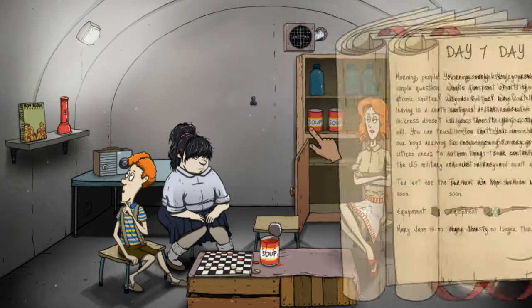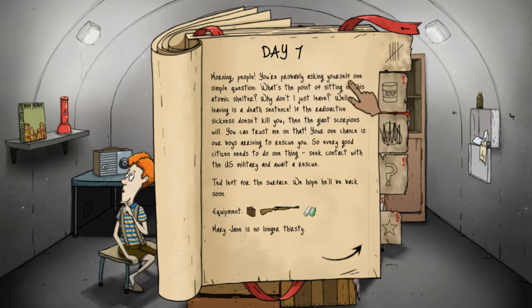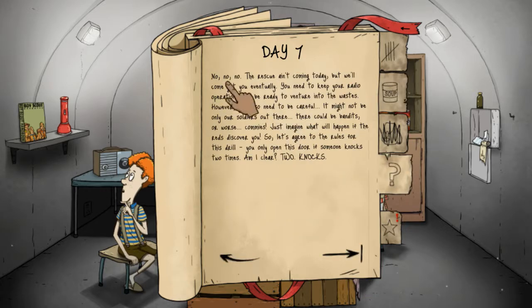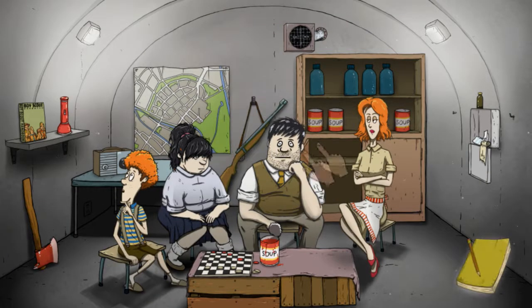Day seven. You're probably asking yourself: what's the point of sitting in this atomic shelter? Well, leaving is against the death sentence - if radioactive sickness doesn't kill you then the giant scorpions will. Your one chance is our boys arriving to rescue you - every good citizen needs to seek contact with the U.S. military and await rescue. Ted left the surface and everyone else is doing good, so soup. The rescue isn't coming today but will eventually. You need to keep your radio operational. Also - you only open this door if someone knocks two times.